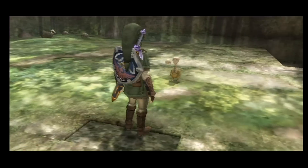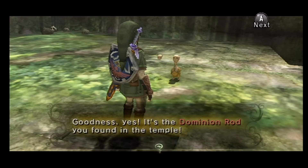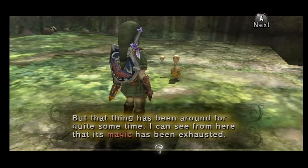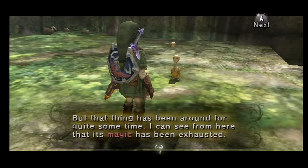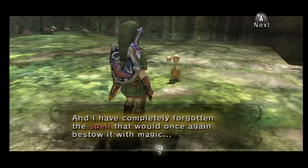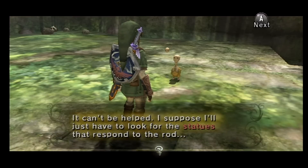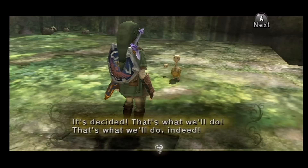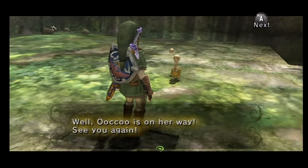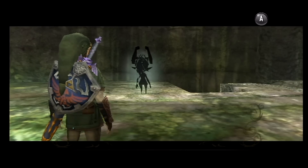Back in the light world. Uku appears - she sees the Dominion Rod we found in the temple. She says its magic has been exhausted. She's forgotten the spell to restore it with magic. She says to look for specific statues that respond to the rod, or find a certain kind of statue and she can help maintain the rod's magic. Uku leaves. Wait, where are you going? Looks like she only wants me for my rod.